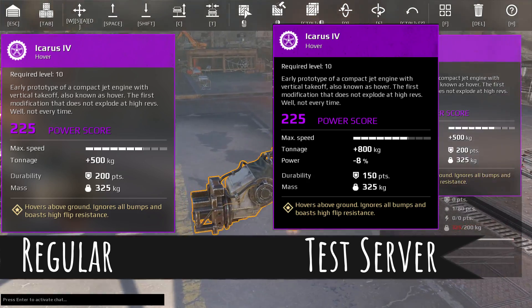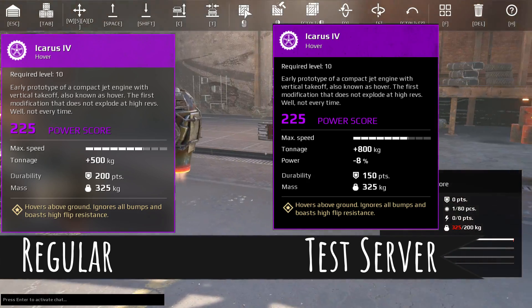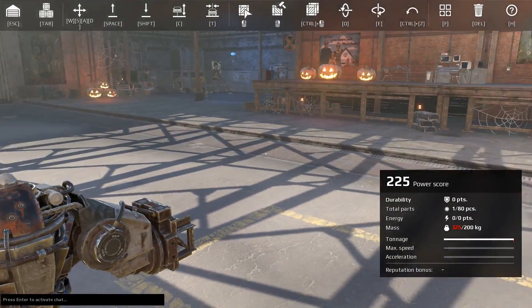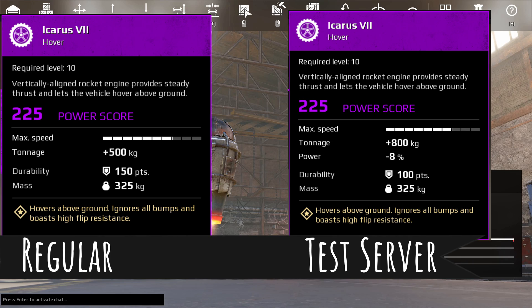But they're also nailing the Icarus 4 with a 25% hit to durability, digging it 50 points. The Icarus 7 is going to take an even worse hit — it's also going to lose 50 points, making it a 33% nerf to durability.